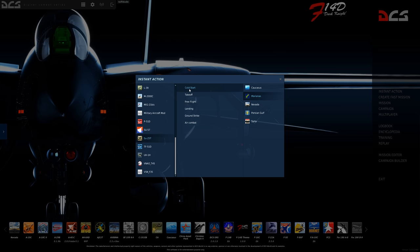If you don't have the Marianas map and you just have the Caucasus, we're going to need to do something a little bit different and that is the mission editor. The mission editor is insanely important and is a very powerful tool. So let's go ahead and start learning how to use the mission editor.